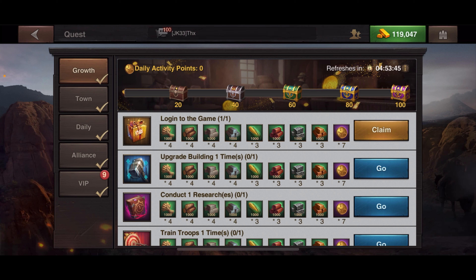You have all these different things you need to achieve in order to get all of these chests at the top. Each quest in the Growth Quest section is very attainable and easy to get. You can see at the top it refreshes at a certain time — when the game resets every day. If you're doing everything you normally do, you can attain the 100.